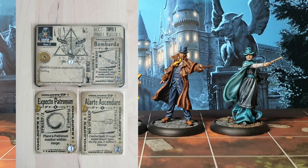Aura 2 is the rather natty dude in the blue top hat. He comes with Bombarda as his innate spell. He's also got Expecto Patronum and Alarte Ascendare. No items for him — oh, actually he's got a Time Turner. I've got to remember Blue Hat Aura has the Time Turner.